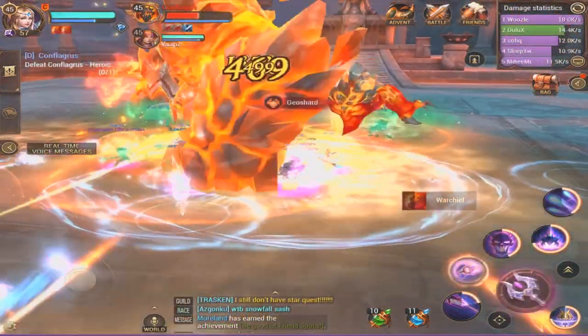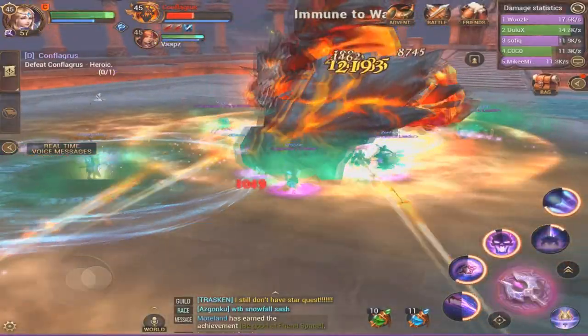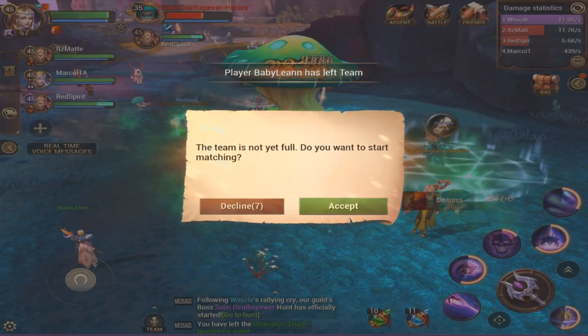So to start things off, you'll need to clear a heroic raid and to slay a guildhunt boss. Our guild organised a quick Fort Desolation heroic run for this, and the slaying of the guildhunt boss was where the real pain kind of begun.